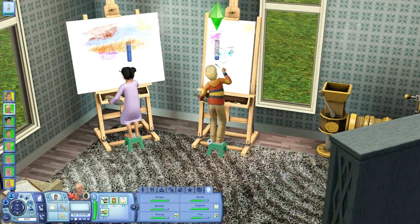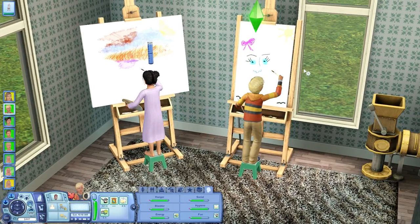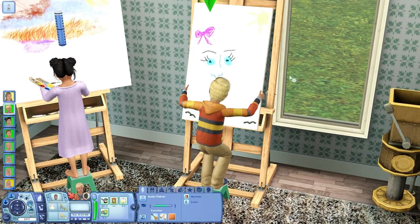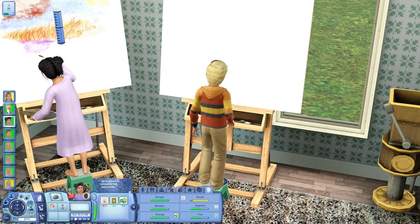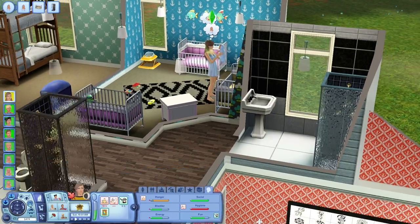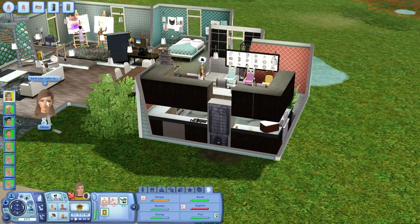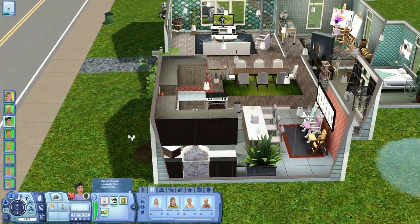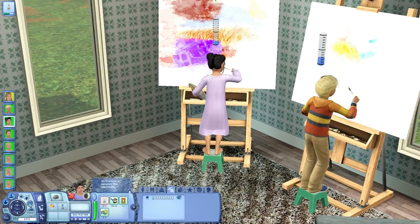Put her in the crib. Change his dirty diaper, give him a bottle, and play with him. We've got these two down here painting away. She needs some social interaction but we'll work on that later. He actually made this one worth 27 simoleons — thank you! Keep on painting, make a large one this time. Put him in the crib, then take care of ourselves before we age them. What level are you? Level 1 — nice. I've never really played with the painting skill in this game; I always do cooking or logic.